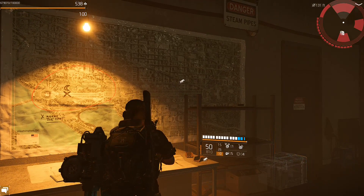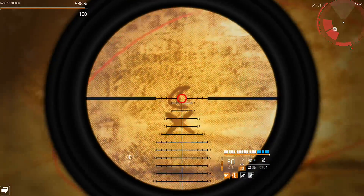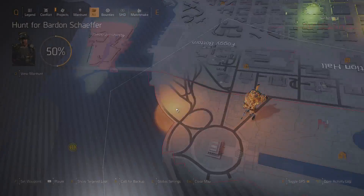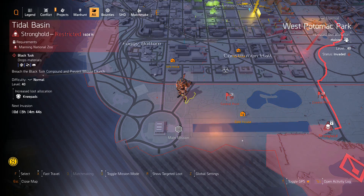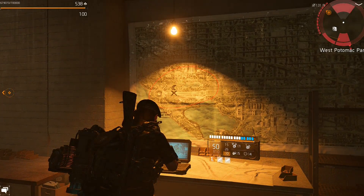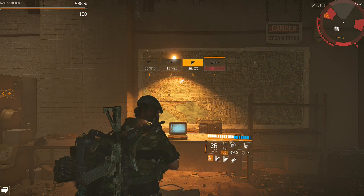There'll be a computer right next to a big map of Washington D.C. on the wall. Just interact with that and there'll be an X on the map showing exactly where the hunter is going to spawn. It will also show up on your map as a resource activity or something like that — one that wasn't there before and doesn't normally spawn there. Then fast travel back to Lincoln Memorial.